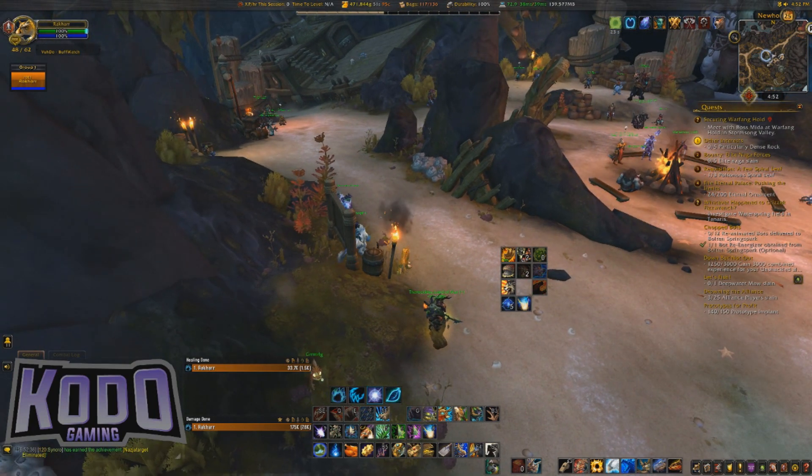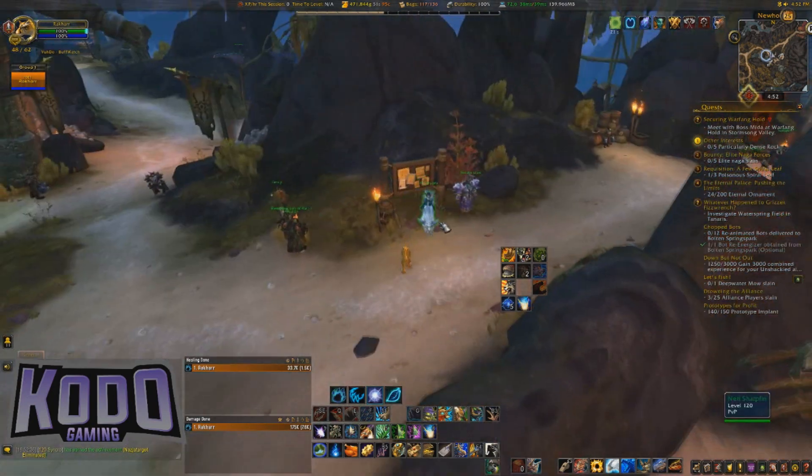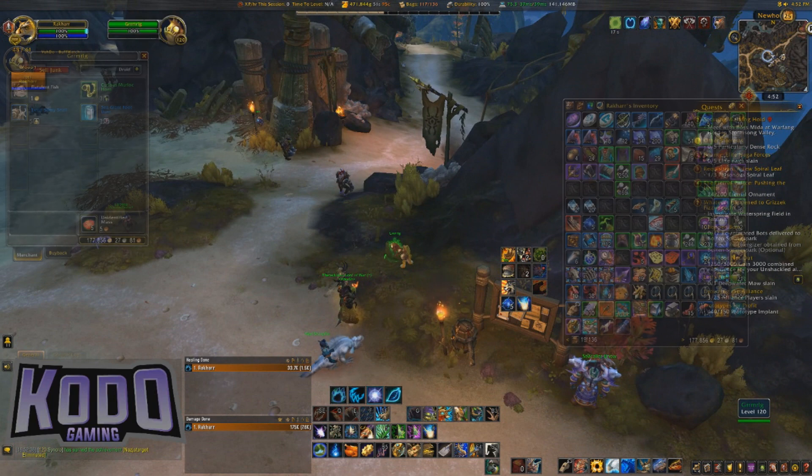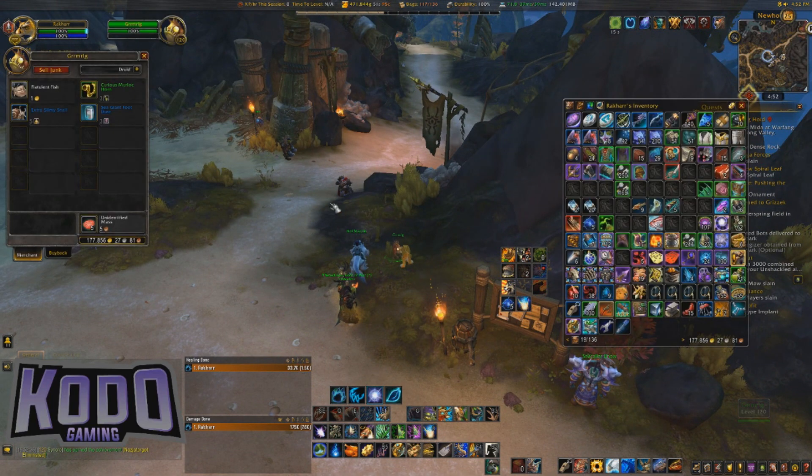We're going to start off by going over to Gurmerlgurl, right here — Gurmerlg. We're going to want to get 105 of the flatulent fish. They're a gold apiece, so it shouldn't be too costly for you.